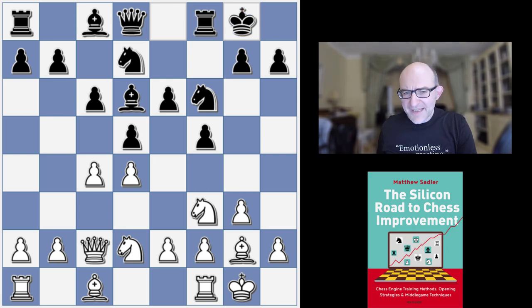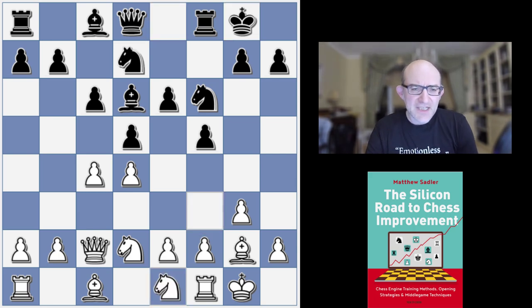White plays quite a common idea here, plays the Knight to e1. This Knight comes round to d3 and can support two things: either it's going to support and advance the Queen side pawns as happens in the game, or this Knight comes to d3, this Knight comes to f3, and then we play Bishop f4 and try and exchange our way to controlling the e5 square.